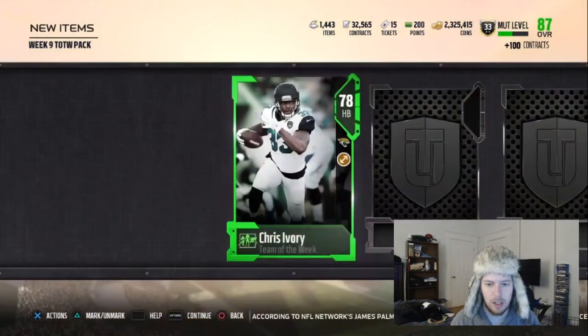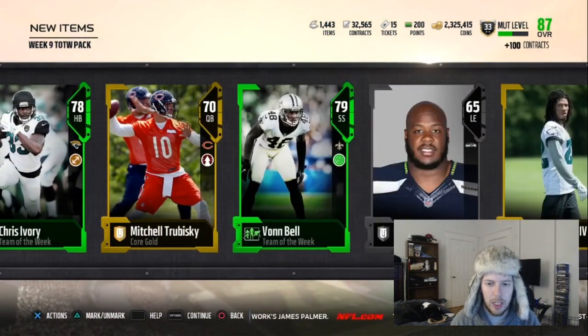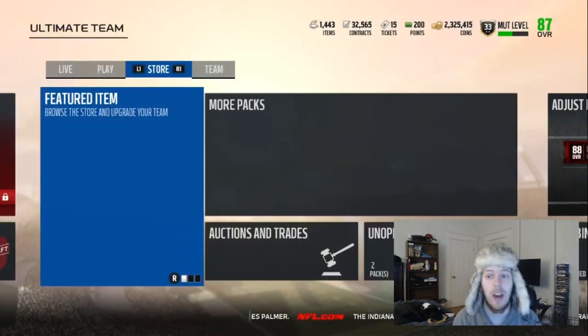Come on — just throw me a 90 overall in this pack, it's all I'm asking. Chris Ivory again, so that's probably our only Team of the Week from this week. Von Bell — I think that's old, Week 6. Alright, so let's get to those upgrade sets, guys. Hopefully we can get some fire out of that.